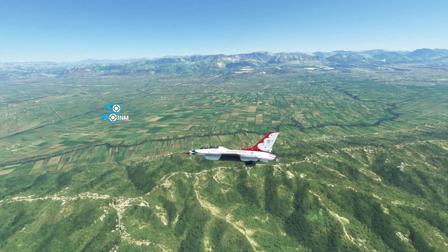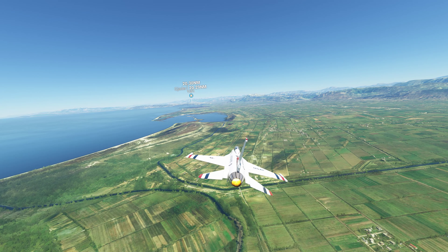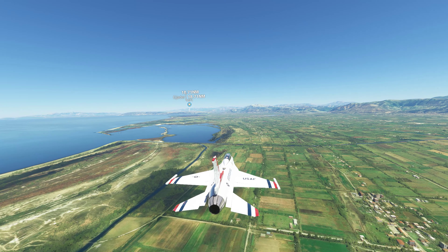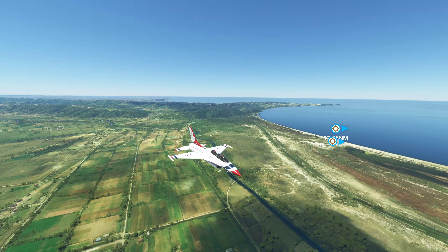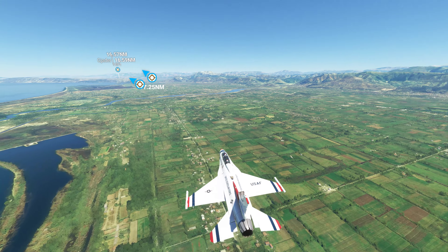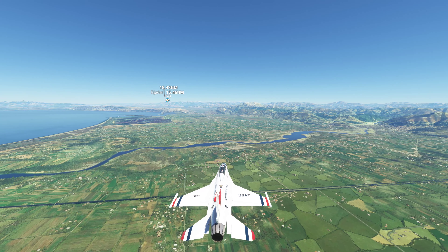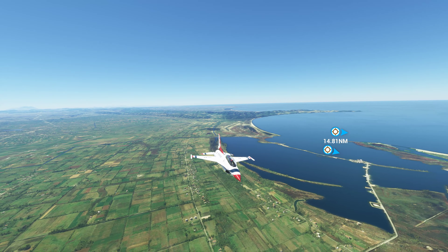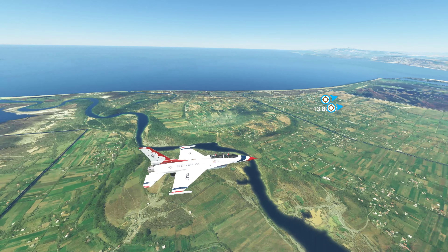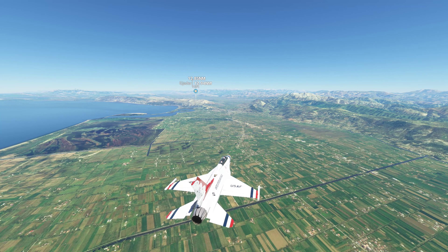Even without the update the terrain looks pretty good, but definitely the Balkans need an update. I've been asking for that since the sim launched, because it's a beautiful area. You've got all these countries you can fly around — Croatia, Kosovo, Estonia, Bulgaria, Greece, Serbia, Romania. As far as nature or coastline, I think Albania and Croatia look the best, along with Greece in certain parts. Albania and Croatia definitely take the win when it comes to scenery.